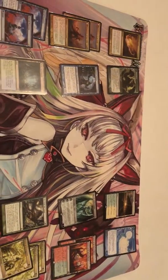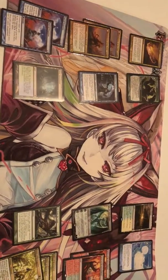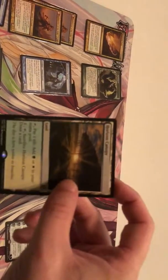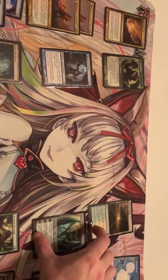Hello everybody, so today I'm here with Shane. We done another fairly decent sized trade — this one's roughly sitting at $440 on my side. I'm getting a Horizon Canopy — come on, focus — there we go, it's the first one.